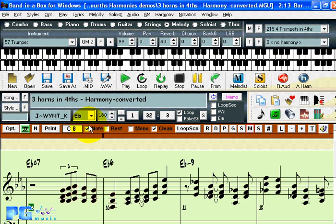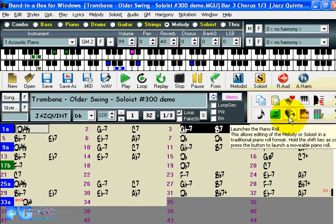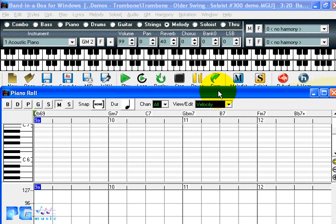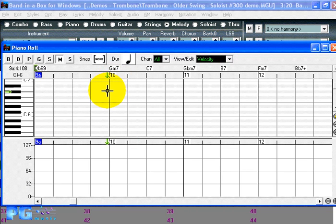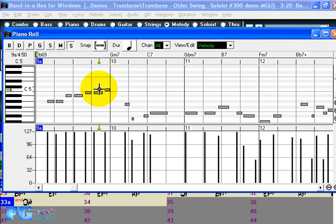Now let's move on to a new feature in Band in a Box which is called the piano roll window. There's a piano roll icon here, and if you click on it you'll open up a piano roll window. If you hold the shift key when you click on the piano roll icon, you get a floating piano roll window. The piano roll window is going to show us the same tracks as the other notation. The particular song we have loaded is one of the trombone soloists generated by Band in a Box, part of a new soloist disc.